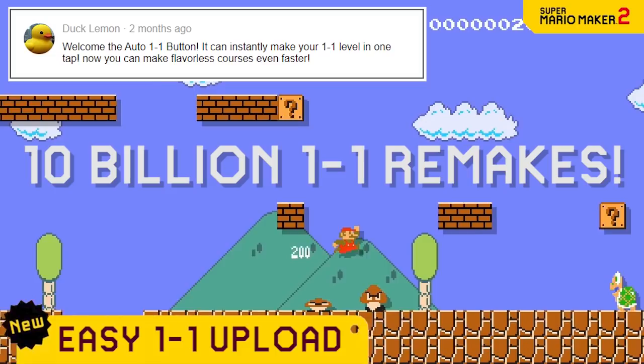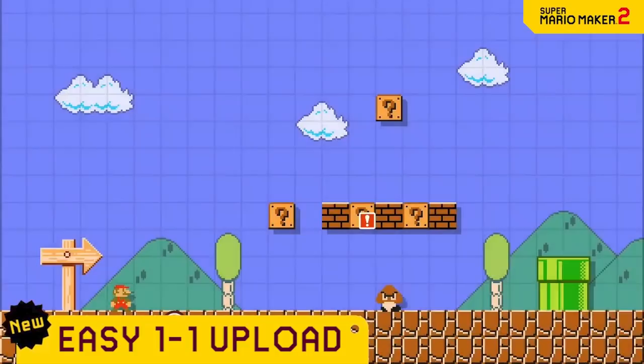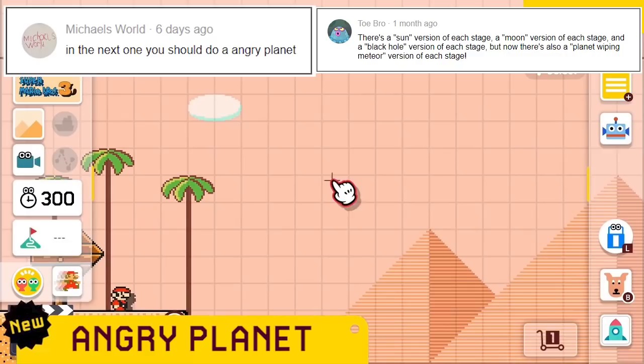Our database of levels just hit 10 billion 1-1 remakes, so we're adding a new button to the home screen called Upload 1-1, which immediately creates a 1-1 level and uploads it for you. This removes all that hassle of having to be creative when making levels.